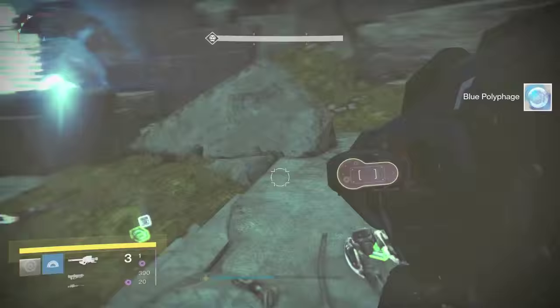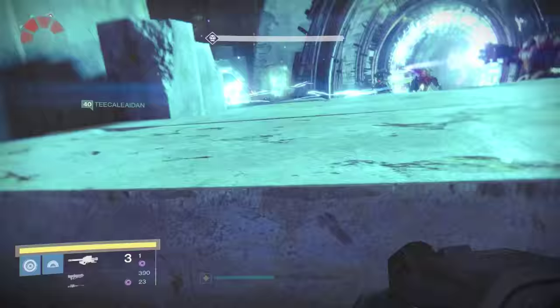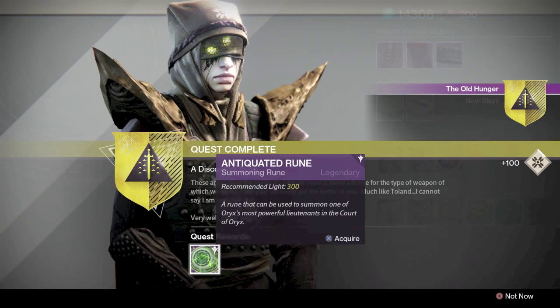My teammate is saying he's out — he just came out and I'm looking around. My teammate is telling me he's lighting him up. It's a Taken, he's electrocuting — and there we go. We've killed him. Now it's the second Essence of Feast that you've gotten. You then have to go back to Eris and talk to her; the quest line will stop again.